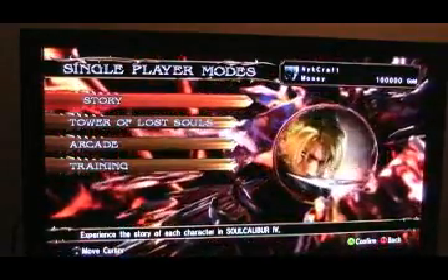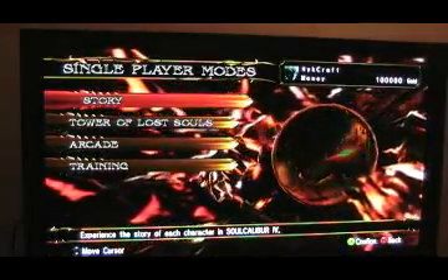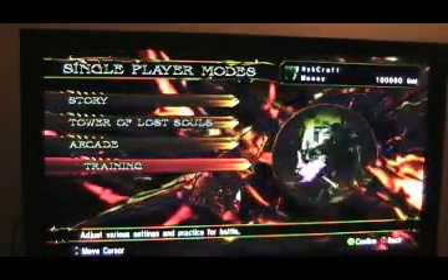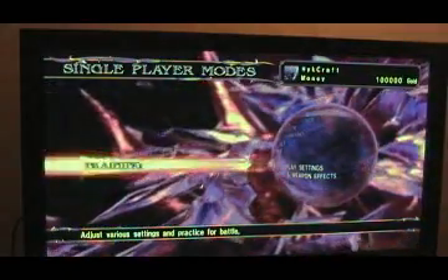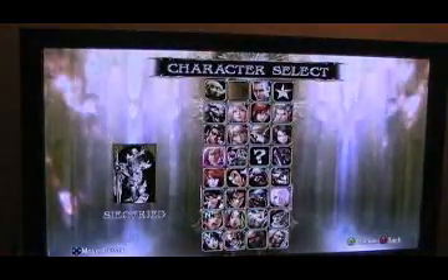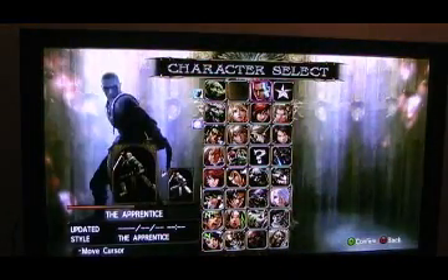Alright, this is how to do critical finishers in Soulcalibur 4. To show you how it works and how it's done, you're going to go into training mode. I'm going to go ahead and select Starkiller, the Apprentice.